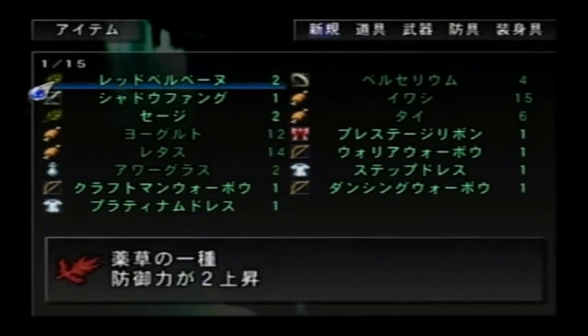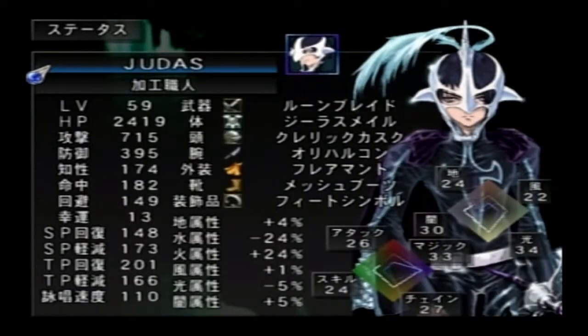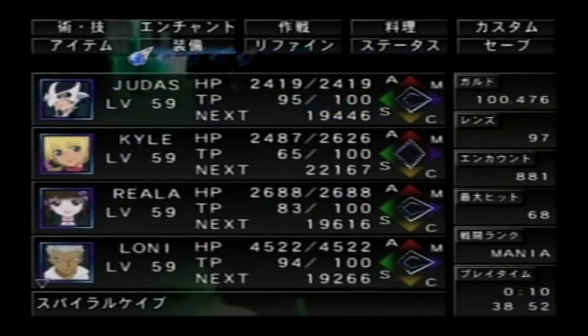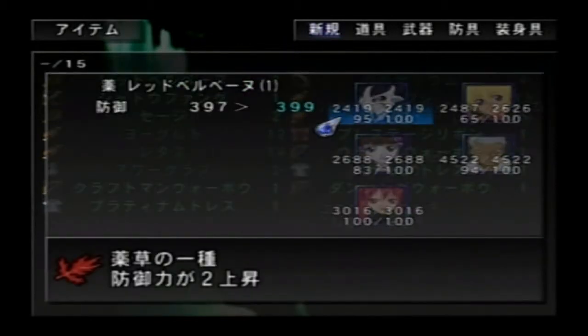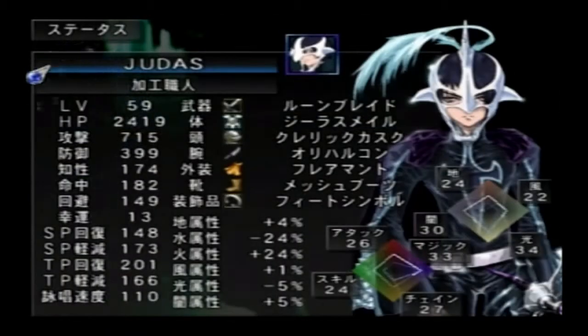Let me just check. This increases... defense power! I forgot that word for a second. Defense power. That might be good for Judas — you know what, I'm gonna do that on him. Let's just use these. There you go. Let me check his defense power — ooh, one point away from 400.